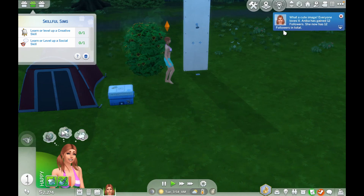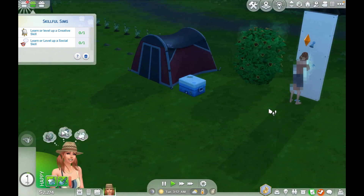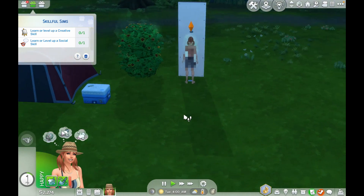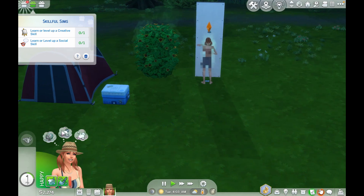When we finish these aspiration things and skill things, it's cool because our sims get to have money and also potions that can help them with their moods.